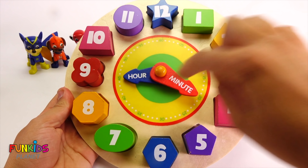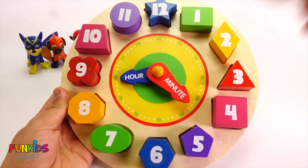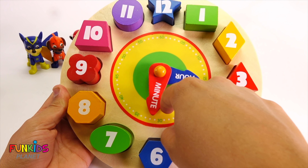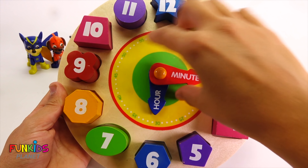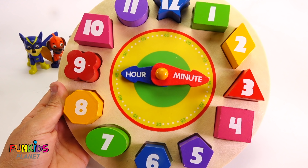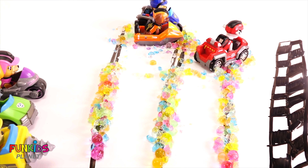Look, we got our whole clock ready. Now we can do any time there is! The hour hand is shorter than the minute hand — see how this arrow is smaller than this one. Now it's six o'clock. Hour and minute — that is nine fifteen. Perfect. There's our cute clock and our cute Paw Patrol. Say bye! Bye-bye. Marshall went all for it.